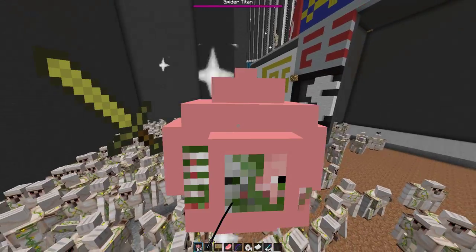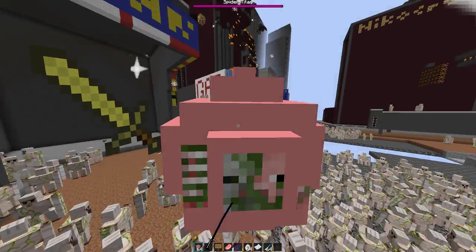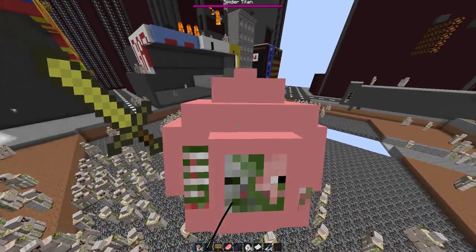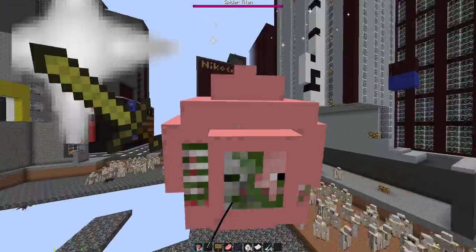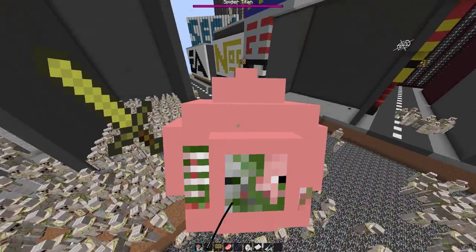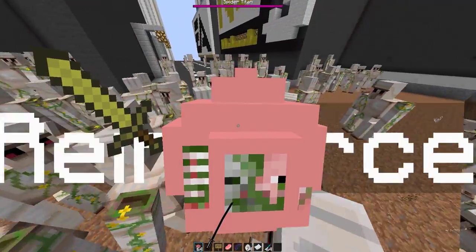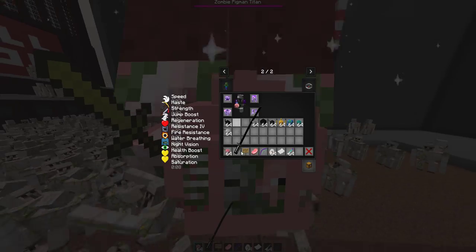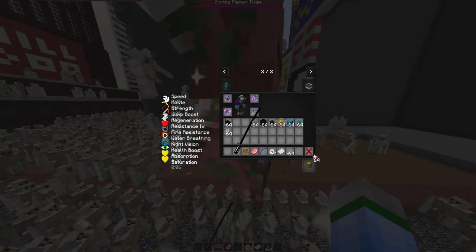All right, I finally managed to kill them and I'm gonna change the rules a little bit because that was completely and super annoying. I'm gonna change the rules so that each minute I'm gonna spawn a new titan, because they're impossible to kill. So the next one is the Zombie Pigment titan. Spawning the Zombie Pigment titan now.